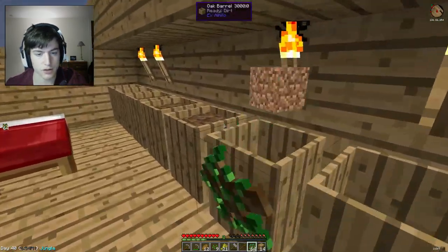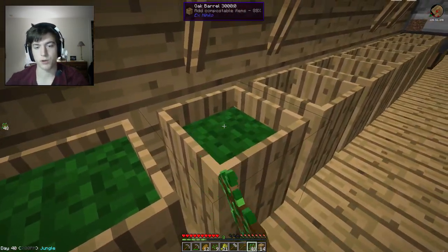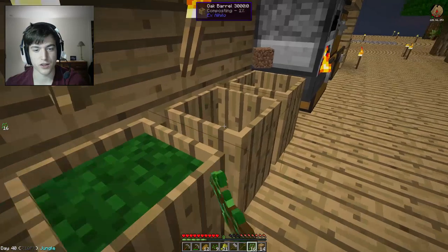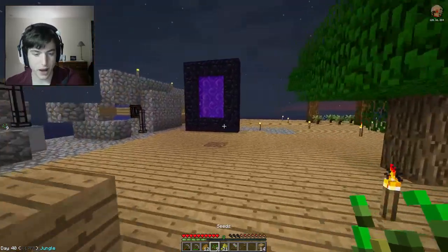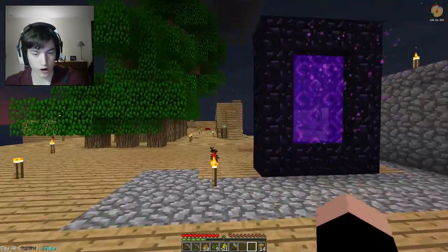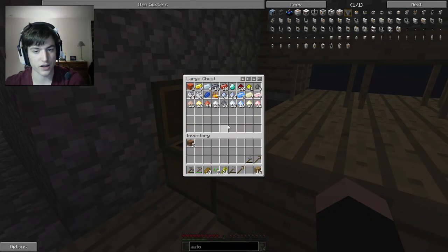We've got another stack of saplings here that I could turn into dirt, because dirt is going to be important for something later. This is going so well. I'm really loving this series now because of all the efficiency. I love that I can produce things so fast. Out in the sky... This world is so ugly it's not even funny. I'm thinking I go and make a base somewhere that has all these awesome things. Look how fast I'm getting this — this is awesome.